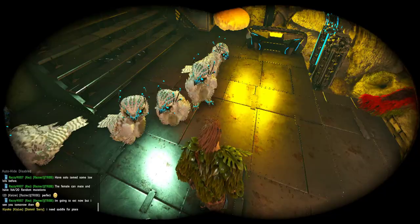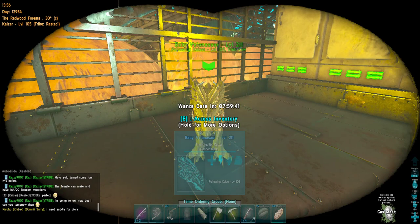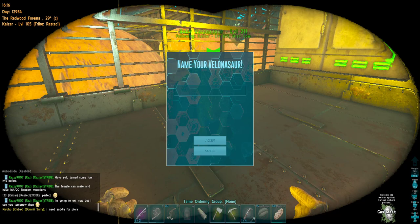Here is the thumbnail. Finally, we started to breed Willows. We need a lot of them in this cave, but of course we need a good line.